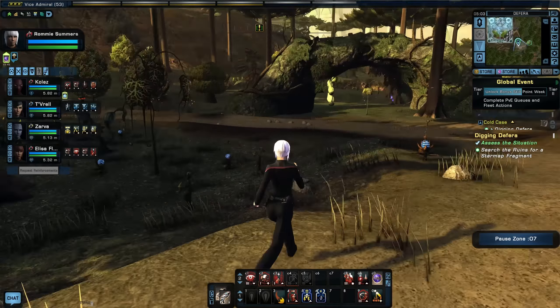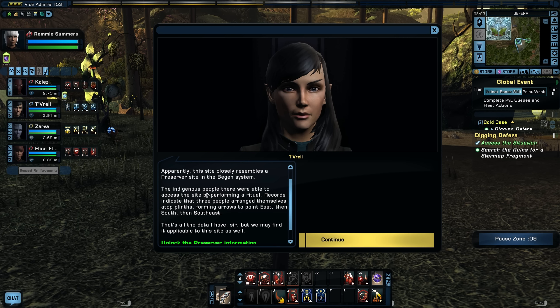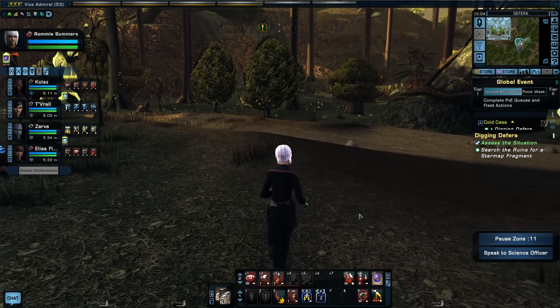Sir, I've just received updated data from the ship's computer. Apparently this site closely resembles a Preserver site in a Vegan system. The indigenous people there were able to access the site by performing a ritual. Records indicate that three people arranged themselves atop plinths, forming arrows to point east, then south, then southeast. And that's all the data I have.